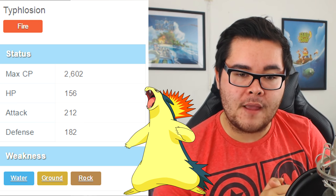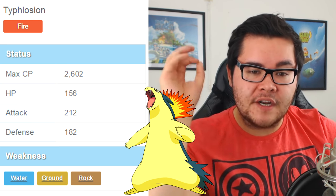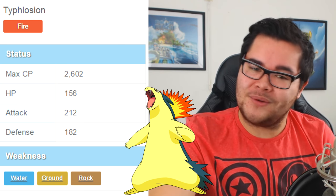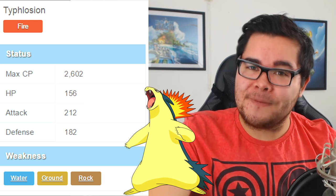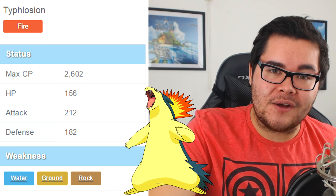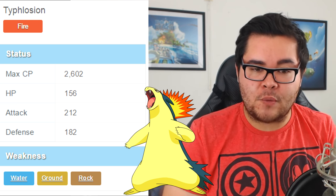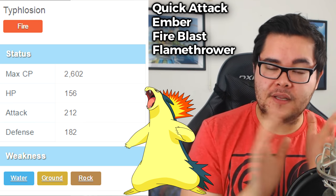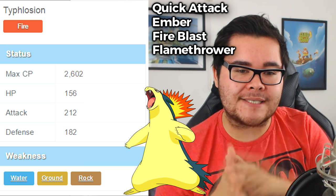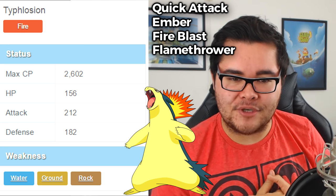Next is Typhlosion, with a CP of 2602. The stamina is going to be the worst out of the three — four lower than Meganium — and the same as Charizard, which is interesting. The attack is the best out of the three at 212, while defense is the worst at 182, which is something we see with fire type Pokemon quite often. Typhlosion can get Quick Attack, Ember, Fire Blast, and Flamethrower. Offensively, Ember and Fire Blast would be best, and defensively Quick Attack with Fire Blast.